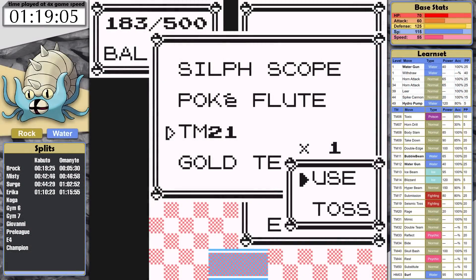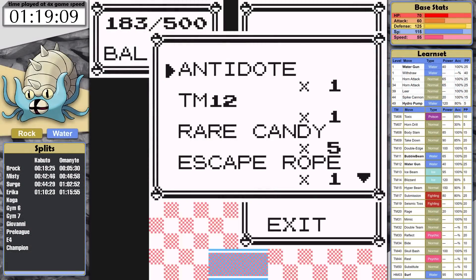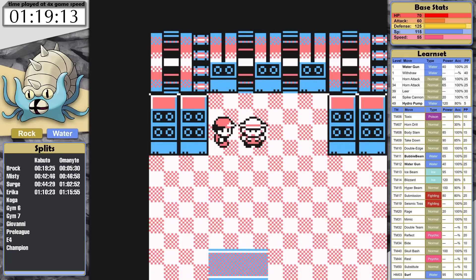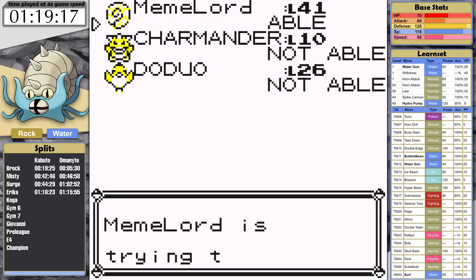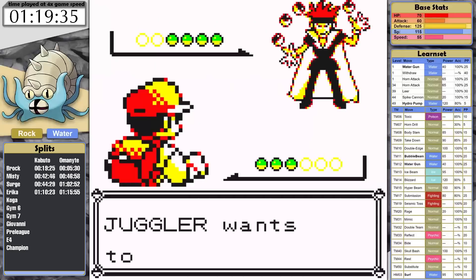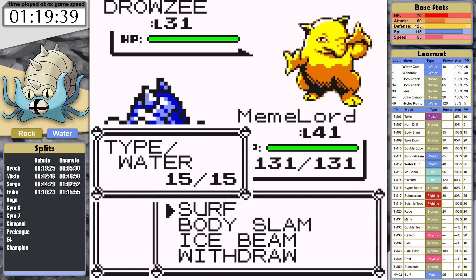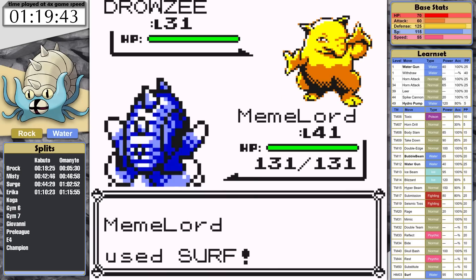I complete the Safari Zone next, which gives both fossils access to STAB Surf. Generation 1 is obviously pre-physical special split, so all water moves are special. That means Omastar is going to benefit from this move a lot more than Kabutops will. I teach it to our high-fiving meme lord right away. In Koga's gym, I test Omastar's Surf against Psychic Pokemon — it's doing better than I expected, but I still expect Sabrina to be a bit tough because of how slow this snail is.